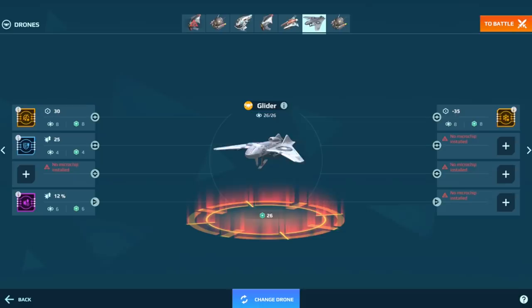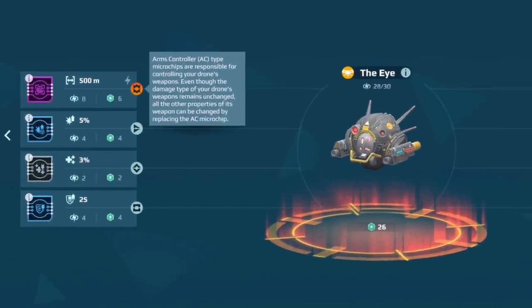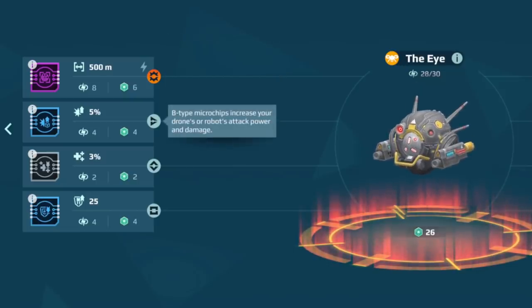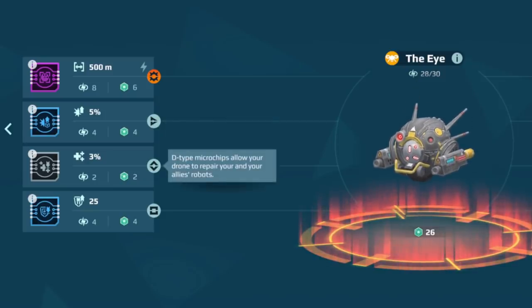Blueprints allow for some artistic freedom, so each drone comes out with a different set of microchip slots. Microchips unlock drones' abilities. AC-type chips unlock drones' weapons, if there are any. B-type chips let your drones improve robots' attack capabilities. With D-type chips, they repair your robots. And so on.